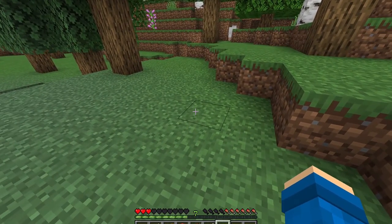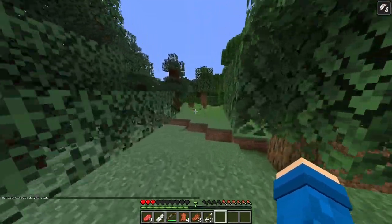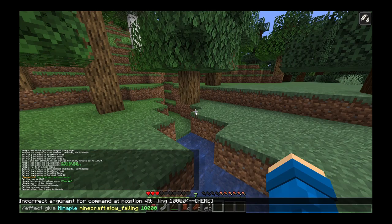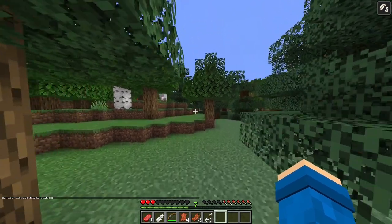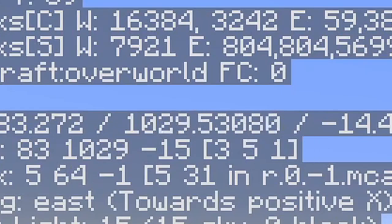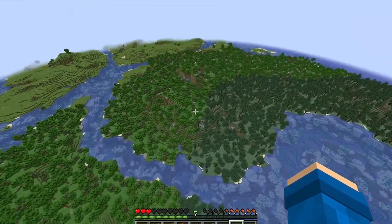A command you can do in Minecraft — basically all this does is give you slow falling. It doesn't do anything besides 100 seconds. Actually, that's not 100 seconds — it doesn't really change anything. If I go up 1,000 blocks, it's going to take me a little bit. I should be getting there in about a minute. All right, there we go. No fall damage.